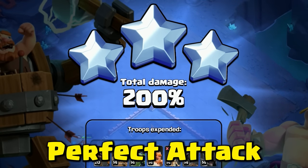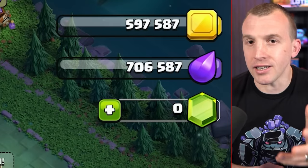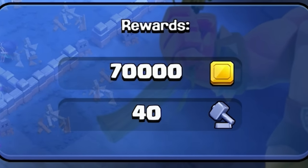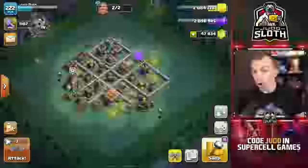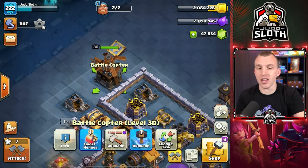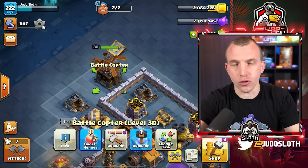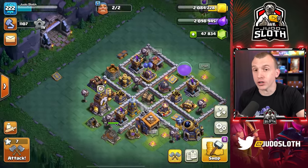Six stars is the perfect attack in Builderbase 2.0, but it is important to understand how to gain loot in order to upgrade your villagers and how to gain trophies if you want to push through the 42 new leagues in the update. All of the ins and outs will be explained, and this follows on from our video yesterday introducing the new hero Battlecopter and all of the troop abilities. You need to understand that you have to three star both villagers, but how does that play out in the new system?